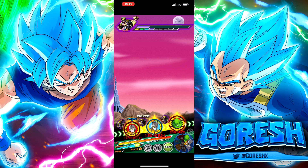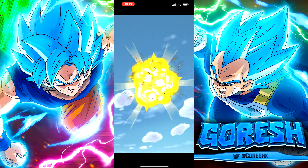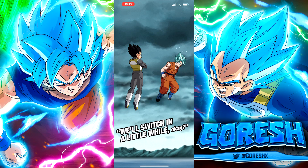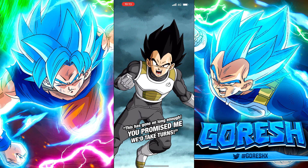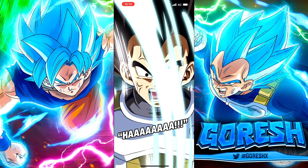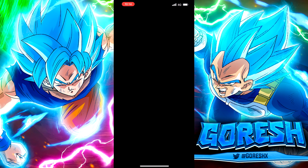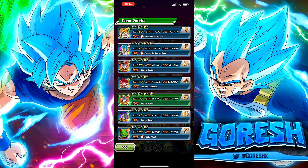Not worried about the Golden Great Ape phase thanks to the Gammas — this rotation is basically immortal with Piccolo supporting both of them. I think Gamma one ends up getting stunned, but it doesn't matter. The rotation is too strong for this fight. I decide to exchange into Vegeta this next turn because otherwise we'll kill the boss before I can even get the animation in the video. So now we have Vegeta out — he changed the orbs to Rainbow, which is good.